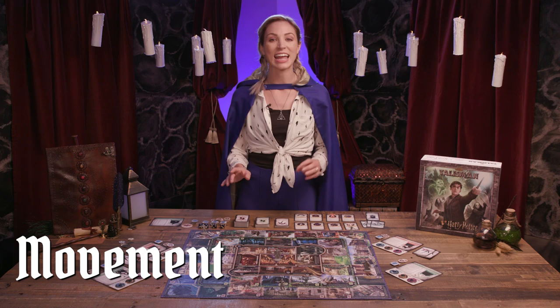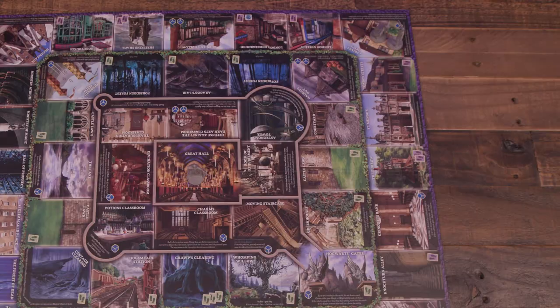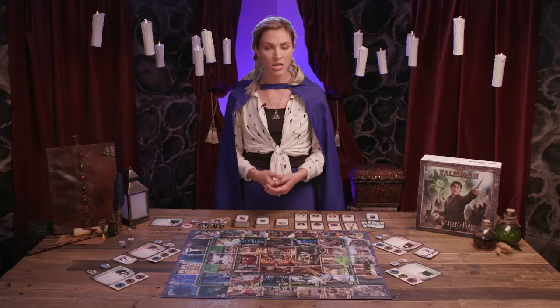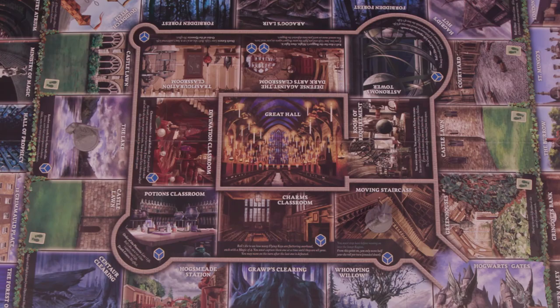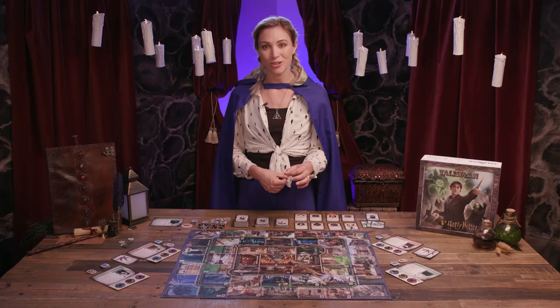Gameplay occurs in turns, each divided into two phases: movement and encounter. First, in the movement phase, the active player rolls a die and moves their character a number of spaces equal to the result in one direction, either clockwise or counterclockwise within their region. A character cannot double back within one movement, but they can always move in a different direction on their next turn. When moving in the inner region, movement is halved from the die roll, rounded down — so a roll of five would allow two spaces of movement.